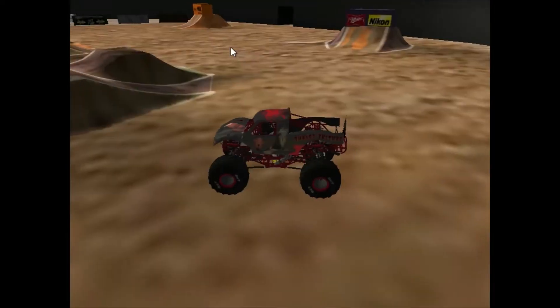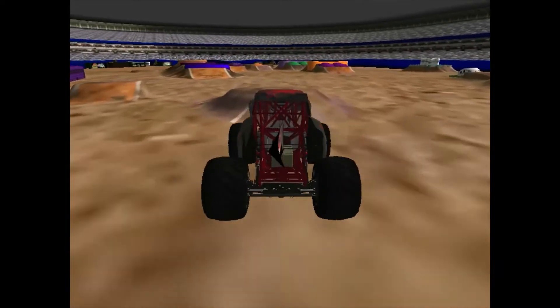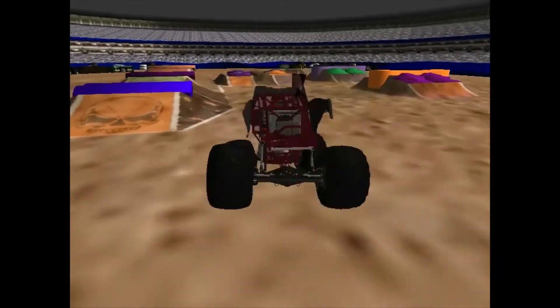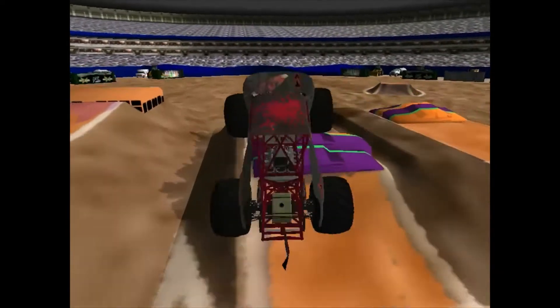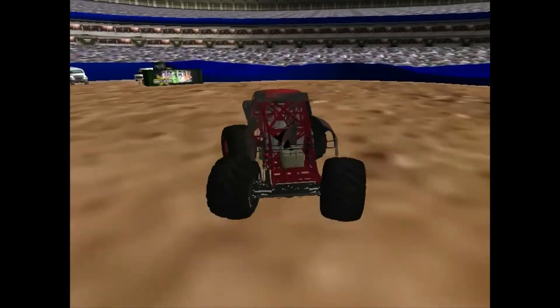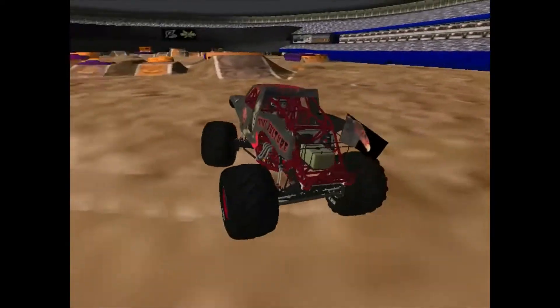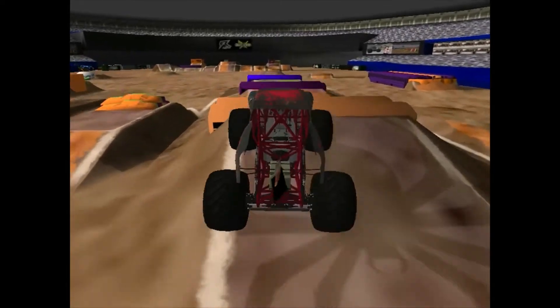The Teenage Mutant Ninja Turtle on his side. But what a fantastic freestyle run that was. Now this truck is rather new to the competition, and it runs on the NAMT settings. So we'll see how it does. A nice sky wheelie already off the bat. Turkey Vulture with a nice run. NAMT trucks are set up very differently than the others, so they can have some disadvantages in racing but bring some advantages in freestyle.